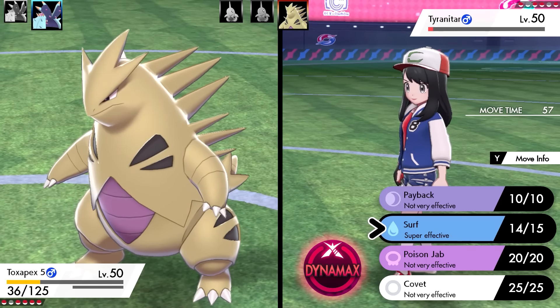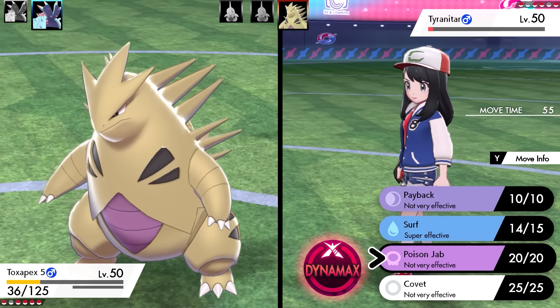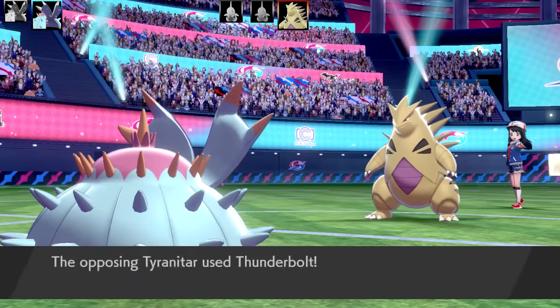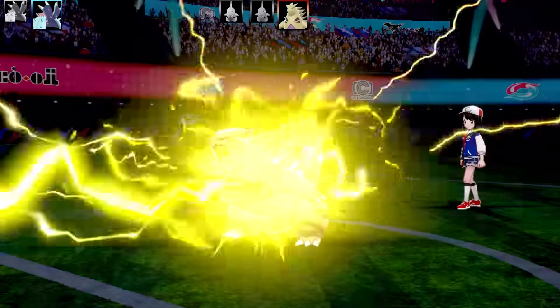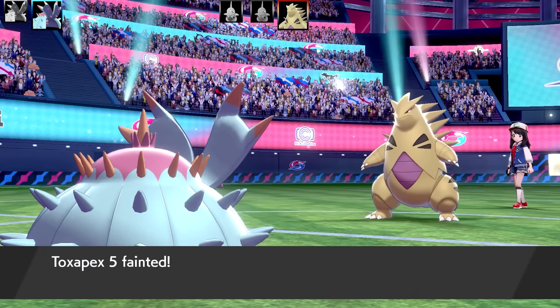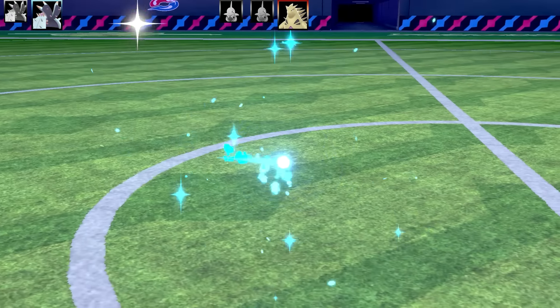Mix Attack, activate Weakness Policy - that'll power up both my Attack and Special Attack, so I could use virtually anything. Unfortunately, Tyranitar is going to be able to live this and it's going to finish me off with a Thunderbolt. It's very, very bulky. So that's the end of Toxapex number 5 - not staying alive.